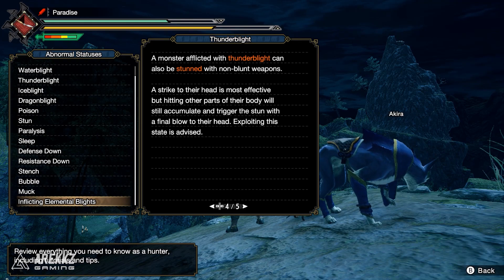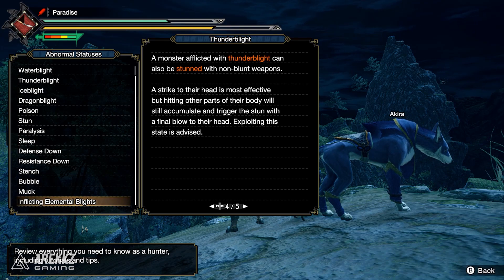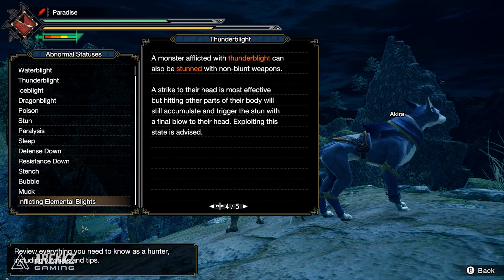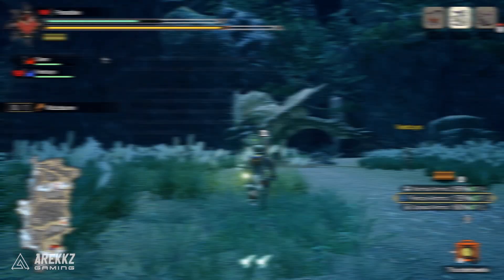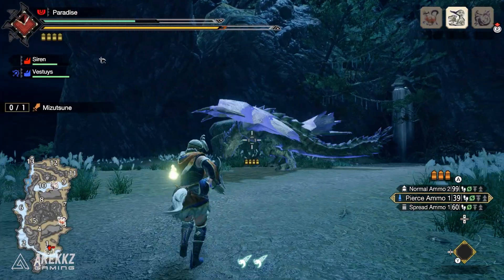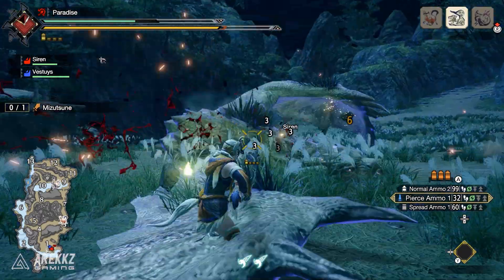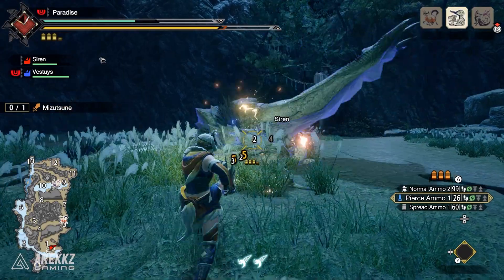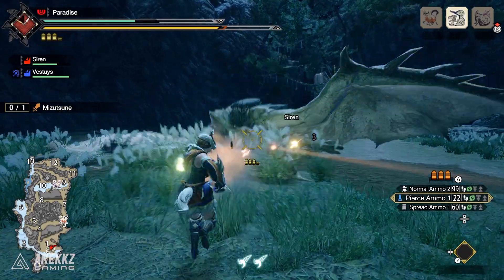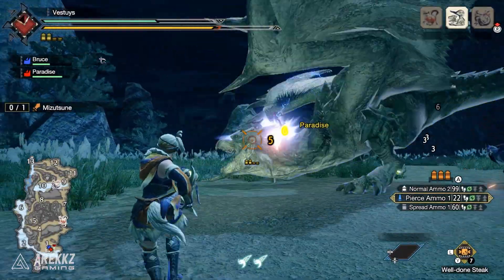Moving on, we have Thunder Blight, which is incredibly awesome. The in-game description says a monster afflicted with Thunder Blight can also be stunned with non-blunt weapons. A strike to the head is most effective, but hitting other parts of their body will still accumulate and trigger the stun with a final blow to the head — exploiting this state is advised. We tested this blight with both the light bowgun and greatsword on Wrathion. While you can attack any part of the body to rack up the KO threshold, you still need to be hitting the head to actually land the KO.